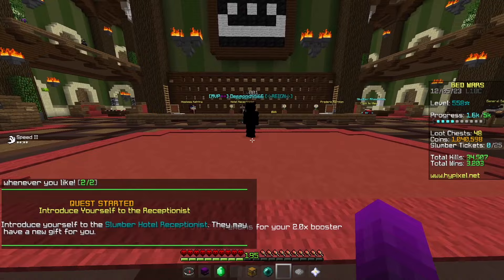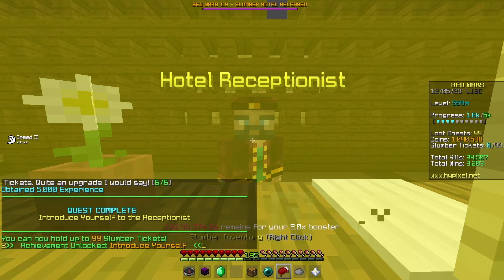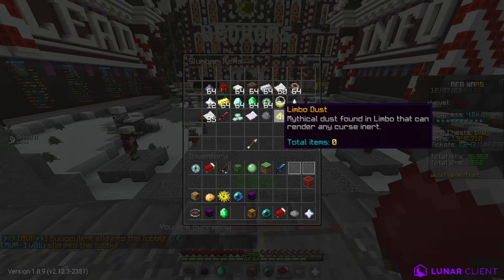When you first enter the Slumber Hotel, it automatically starts a quest that requires you to introduce yourself to the receptionist. When you finish talking to him, he gives you a bigger slumber wallet which can hold up to 99 slumber tickets, and he gives you your slumber inventory. Your slumber inventory is where all your items gained from completing quests will go. At first I thought this would be useless, purely for cosmetic purposes, but you'll see later why that's not the case.